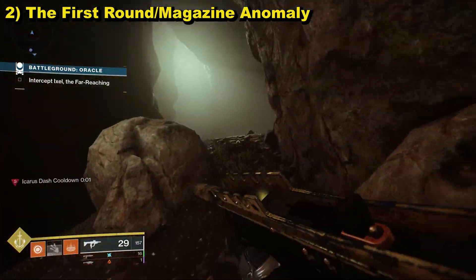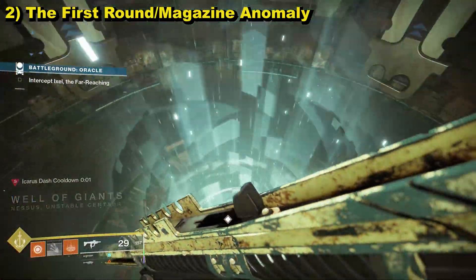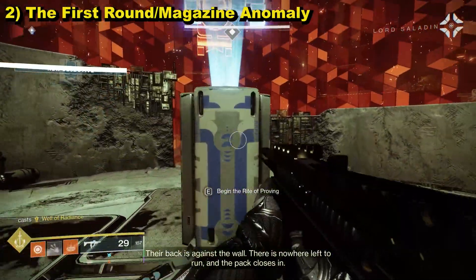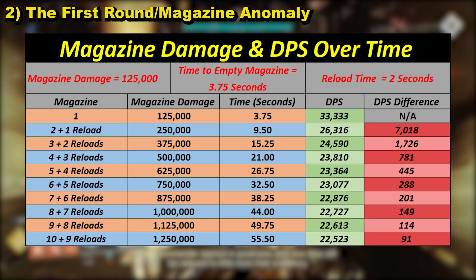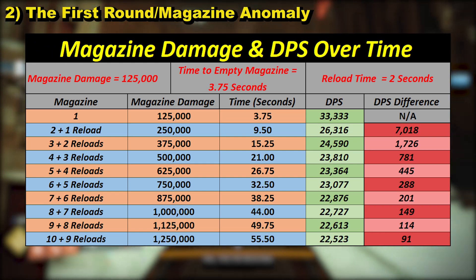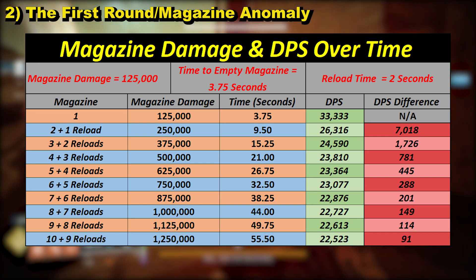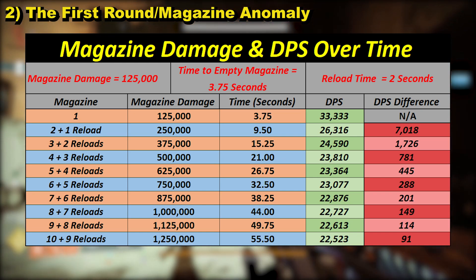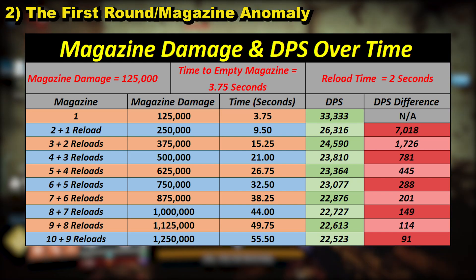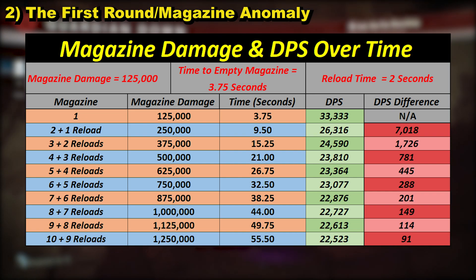The first magazine has no reload before it, whereas every other one does. Compare it to the Whisper of the Worm example — the first round happens without delay, but there's a 0.83-second delay before every other round. It's the same: the first magazine has no reload delay, but every magazine after has a reload delay, with downtime anywhere from one to four or five seconds depending on the weapon and build. A table is on screen now demonstrating this using basic numbers — every round does the same damage, every magazine has the same number of rounds, fire rate is consistent and reload time doesn't change, yet the calculated DPS drops over time.